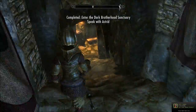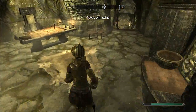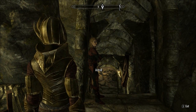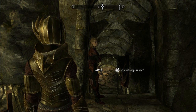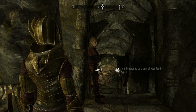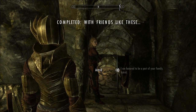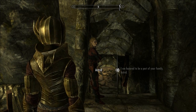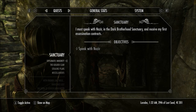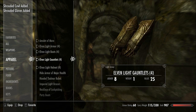Go inside and talk to Astrid just below the entrance, and you get your awesome reward at last. She says: 'I hope you found the place alright. This, as you can see, is our sanctuary. One last thing — a welcome home present: the Armor of the Dark Brotherhood.' And there we go — now I've got my gear.